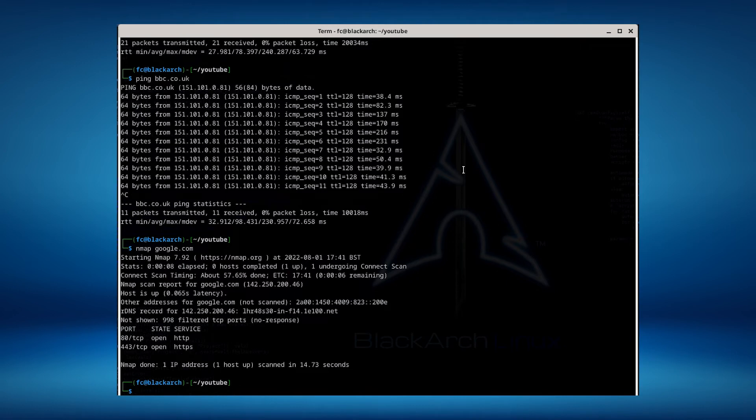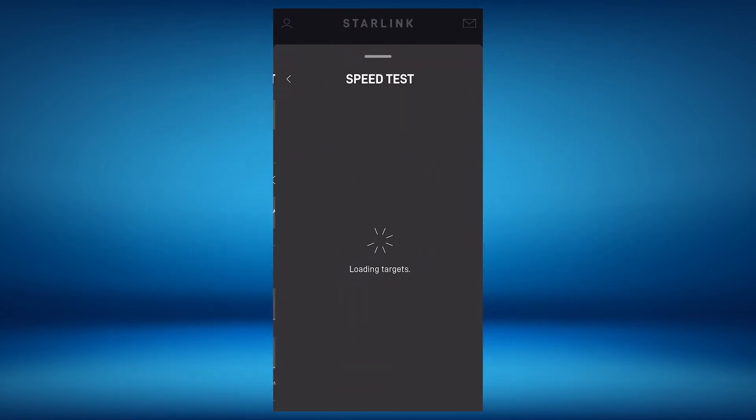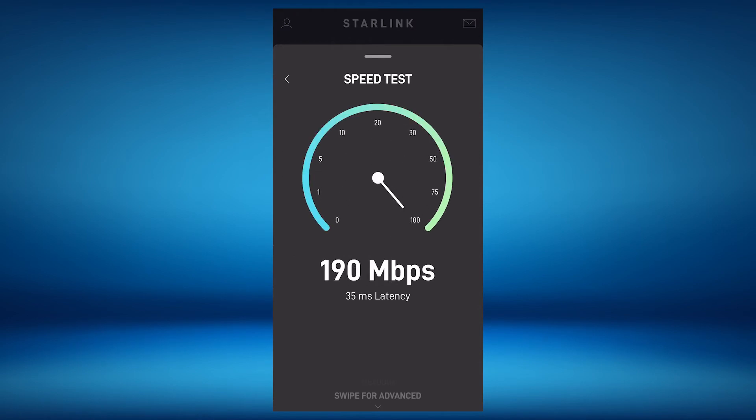It doesn't take much more than broadband usage. In our last house we had fibre to the cabinet, which was literally right outside our house, and we were getting 300-plus meg per second. So let's go back to the Starlink app and do a speed test to get an idea of how fast this is. The download speed obviously increases and peaks out, and then it will also do an upload speed test. Uploads are always slower on these asynchronous connections — it doesn't matter if you're on broadband or Starlink, upload is always going to be slower than download.